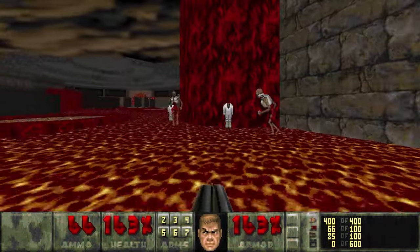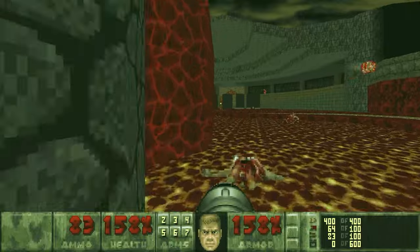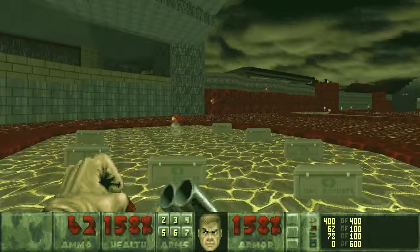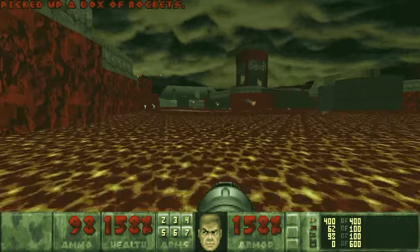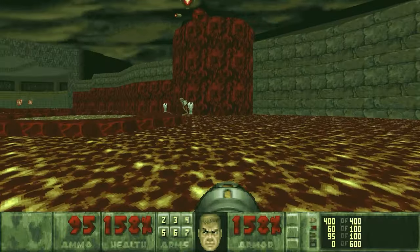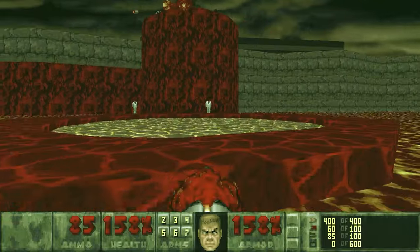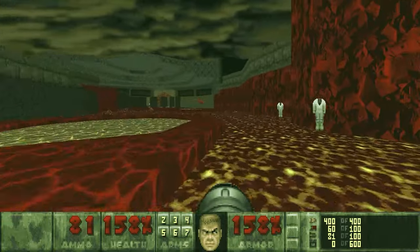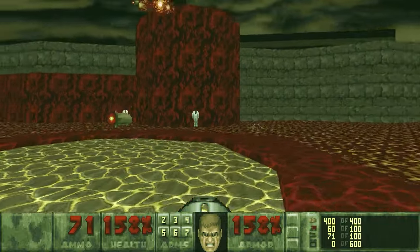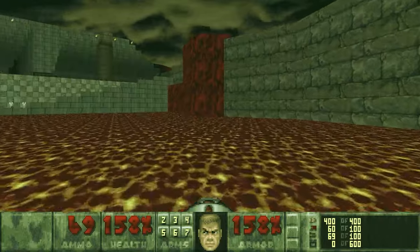I know there's gotta be an Afrit somewhere around here still — they float around so much. And then these sniping Mancubi — I see you guys up there. You don't have to get rid of these guys now; they'll still infight plenty later if you leave them alive. But I just like dealing with them now so that they don't become a problem later while we're trying to do key hunting and item collecting.